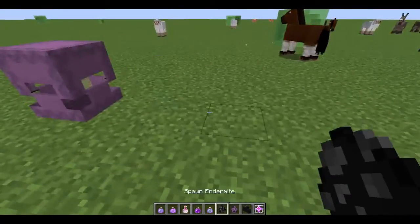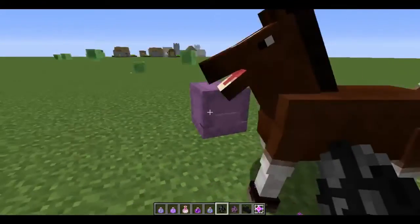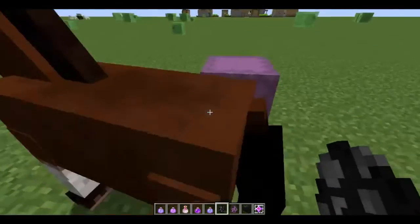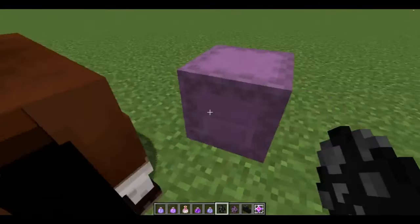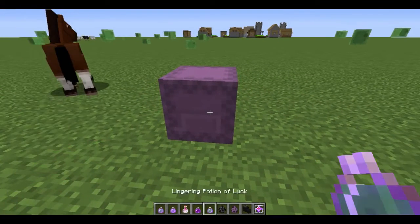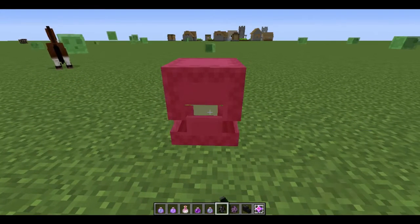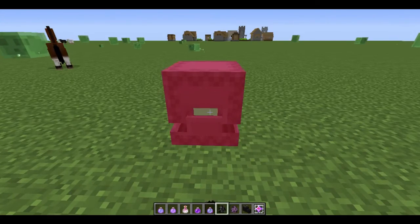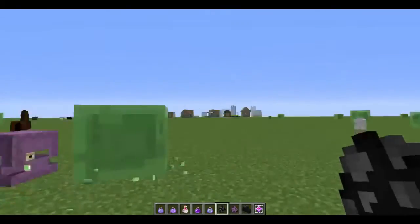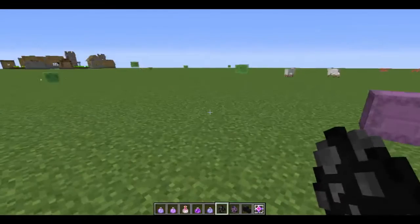Shulkers — endermite I think was already in, but that's sort of an end-related thing. Shulkers sound very weird; they sound like they're throwing up. It's basically like a shell-like creature that should open up, and the only way you can actually hurt them is when they open up — like that. When it's closed, it's a bit like a clam or a crab. And you can't fire arrows at them.